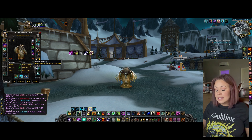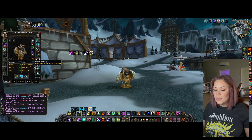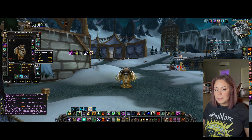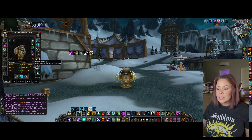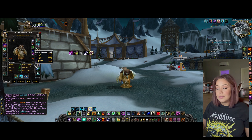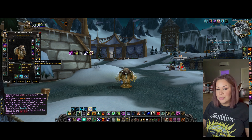For stat priority on Balance Druids, first is hit rating. You need 17% hit total, but from talents and such you only need 10% from gear — pretty achievable. Next is spell power; literally the more spell power you have the better, just try to get as much as you can. Next up is haste. The haste soft cap is 585, and if you have a shaman dropping Wrath of Air Totem then it is 401, which is definitely achievable. Everybody should pretty much have that this phase.